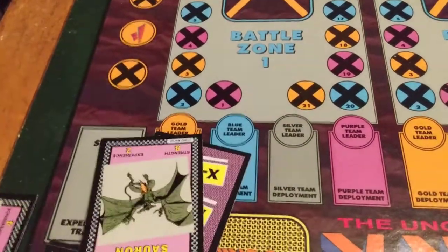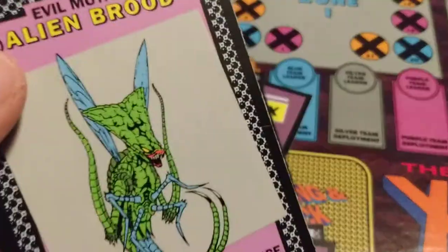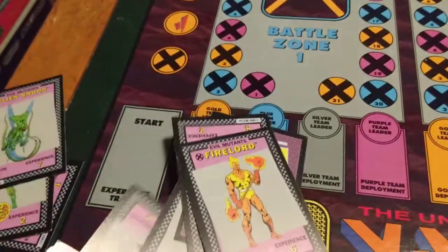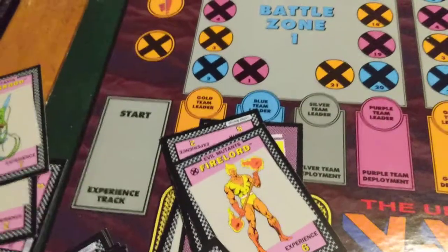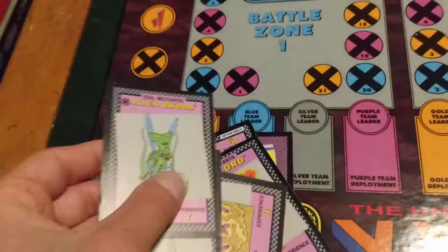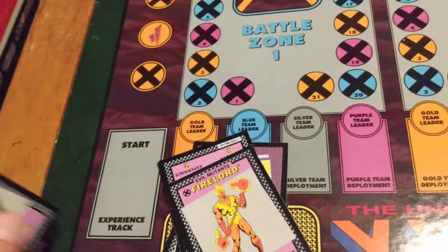You're also going to get characters like Hydra, Fire Lord, Alien Brood. Magneto is going to be in there too. So all other characters — good guys and bad guys. Now, they're all evil mutants, so that's why they're the evil mutant alert cards.